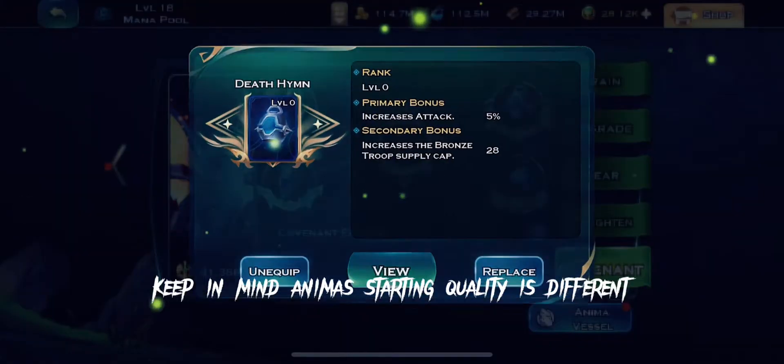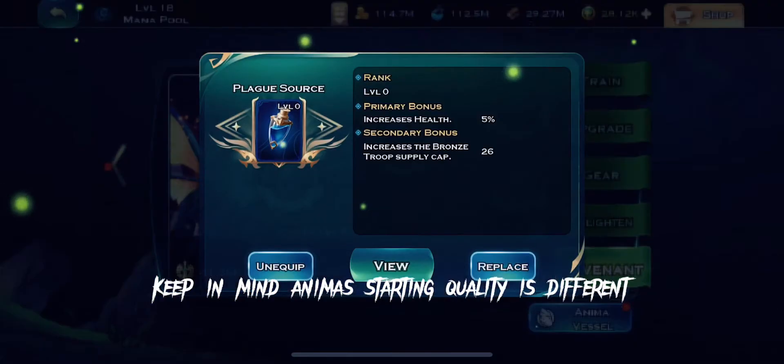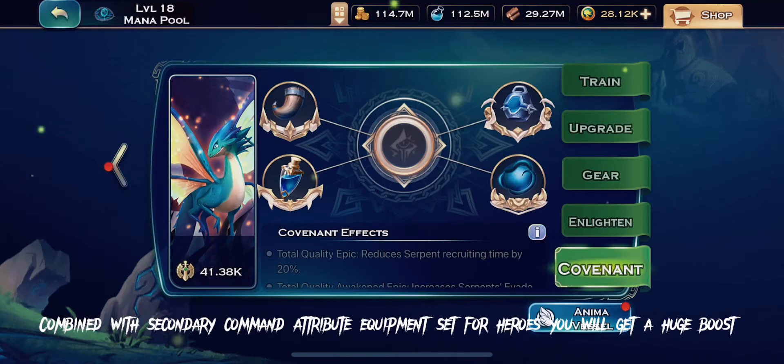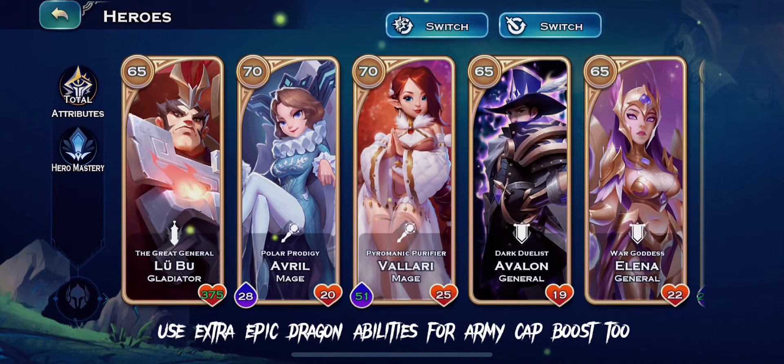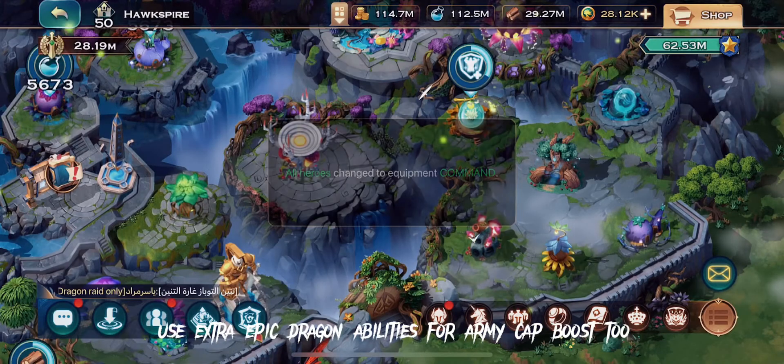Keep in mind Animus starting quality is different. Combined with a secondary command attribute equipment set for heroes, you will get a huge boost. Use extra epic dragon abilities for army cap boost too.